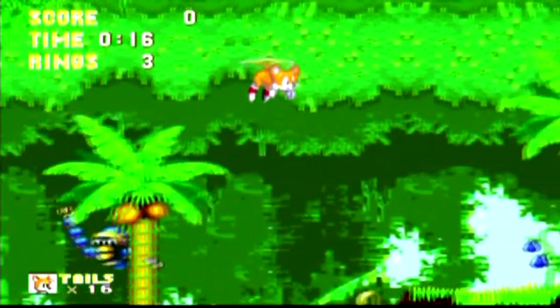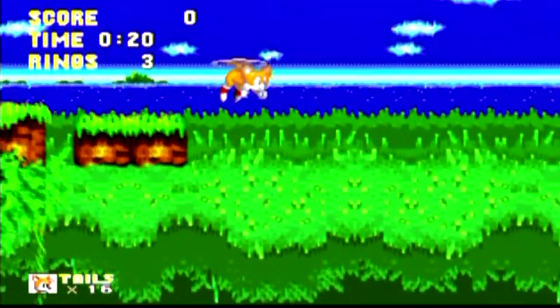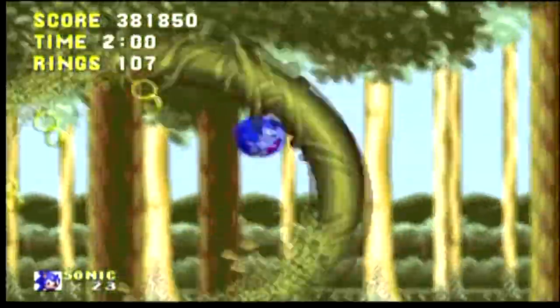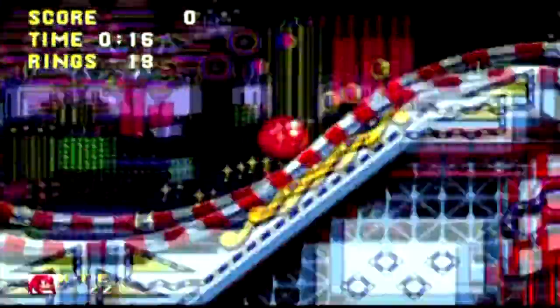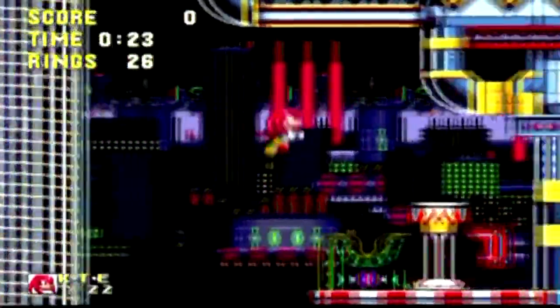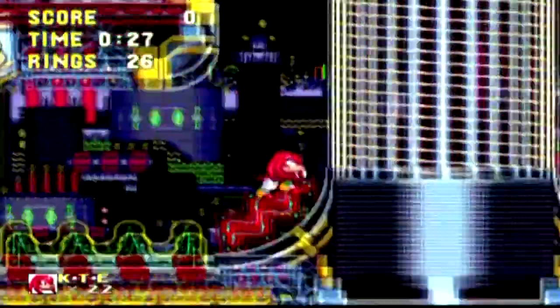Tails has a new ability — he can lift Sonic to other platforms and fly for a short time until he gets tired. Sonic has the same abilities as before. Knuckles can glide across stages and climb on walls to reach higher areas, and he can access secret areas that Sonic and Tails can't. However, he can't jump as high — Sonic and Tails can jump higher to reach other routes of the zones.